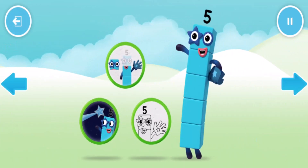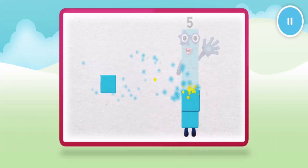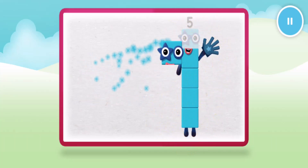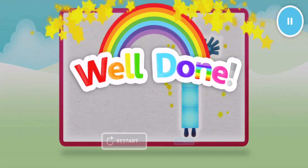Welcome to Numberland! Let's make number block 5! 1, 2, 3, 4, 5! One more to go! Now we have a numberling on top! Well done!